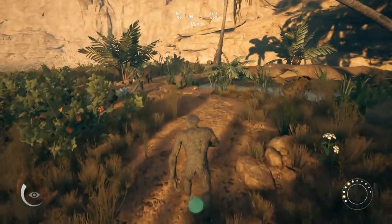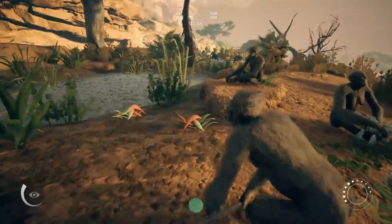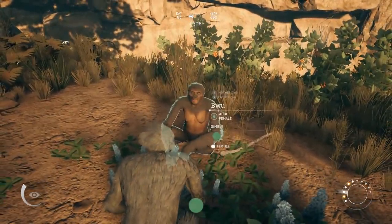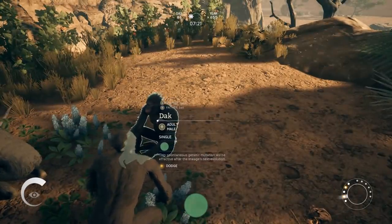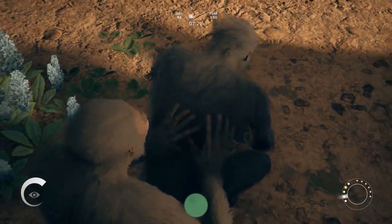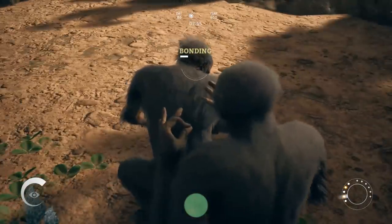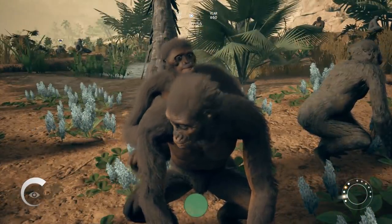We're also going to be hunting down an elephant today. We didn't get to actually kill one in the previous episode. We're going to see if we can take it down and see if it has any special parts that we can use to help our evolution. We also need to breed — we need to find some frisky monkeys and get some spontaneous mutations. I'm actually at the point where I need spontaneous mutations to really progress much further in our neural trees. But thank you all so much for the absolutely insane amount of support everyone has provided on this series. I never expected it to be this popular, and I am humbled.